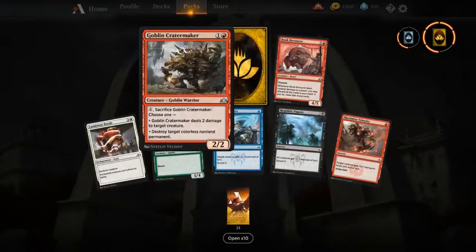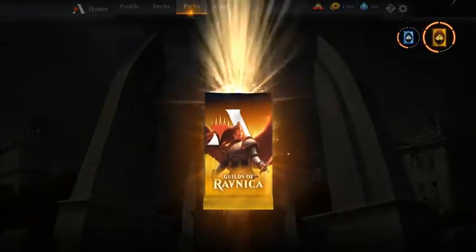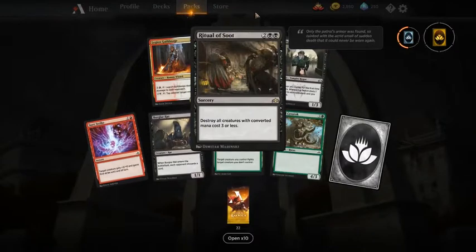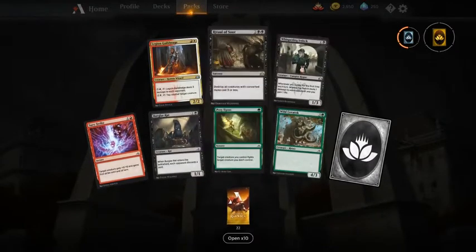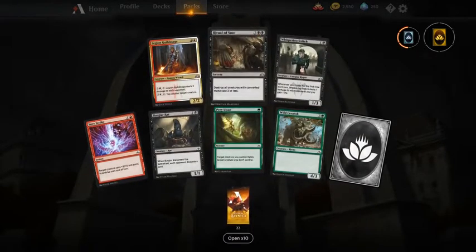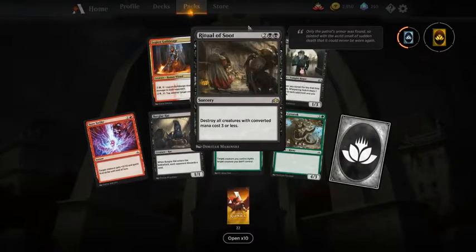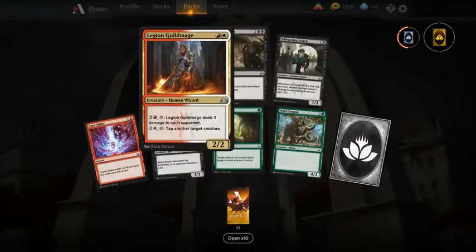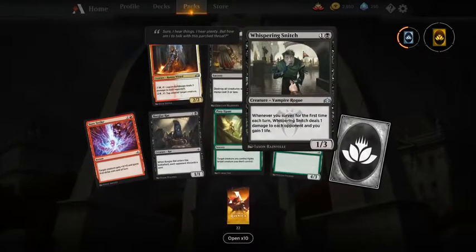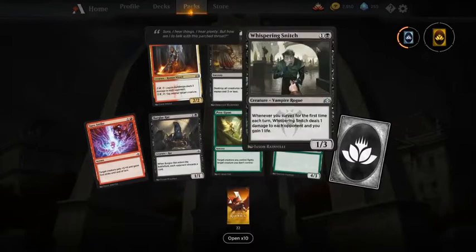Just having a 2/2 for two is always good. This card is a nice pickup, playable in standard. For limited I would take Ritual of Soot — most people don't see it coming and it's just such a blowout. If that wasn't in the pack I would take Legion Guildmage over Whispering Snitch, because Whispering Snitch isn't really playable without a lot of surveil.